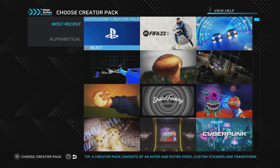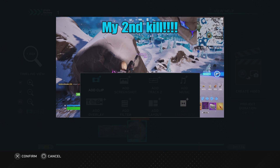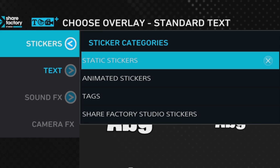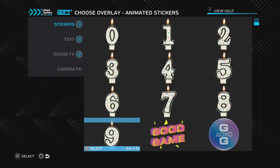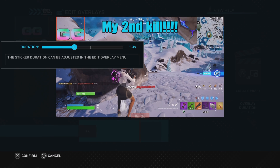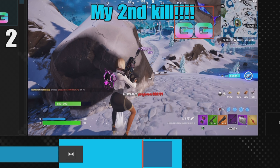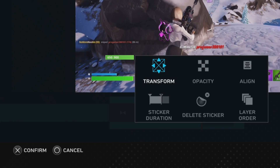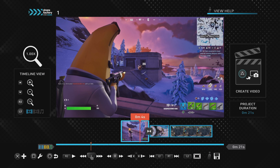It's worth knowing how to add stickers on ShareFactory. Each creator pack has its own stickers, and you can also access all the main stickers. The way to get to stickers is the same as text — press cross, then add overlay, then go to stickers. You can choose from static stickers, animated stickers, tags, and ShareFactory studio stickers. Once you've chosen one, push cross to add it to your clip. You can then edit it — R1 to make it bigger or smaller, L2 and R2 to rotate — and you can change the duration, delete, or add layers.